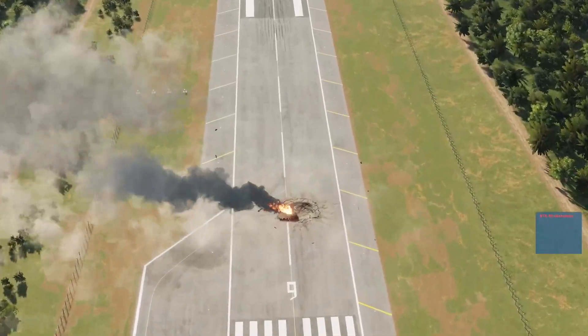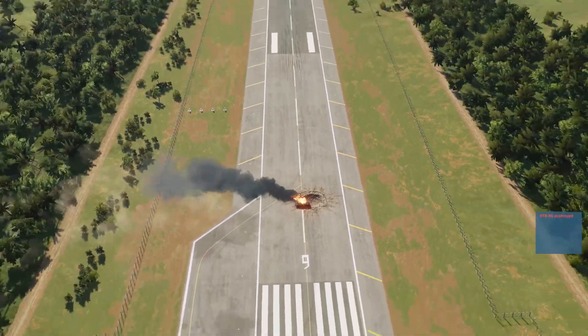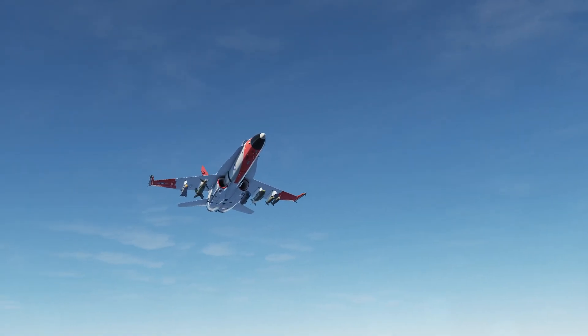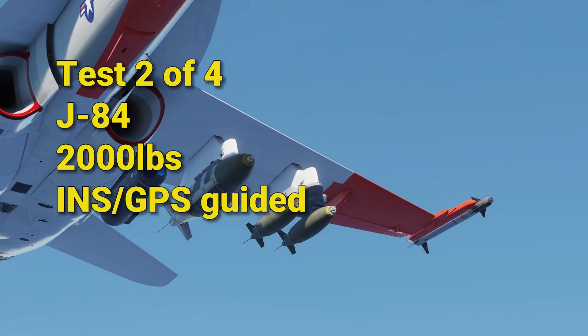Holy moly, look at that. That is not a fast-forwarded sim. Oh shit — can we do that again? This time we'll be using the 2,000-pound INS-guided weapon.